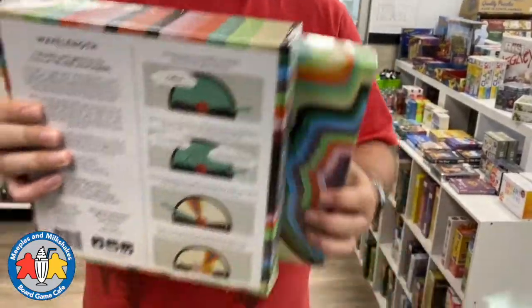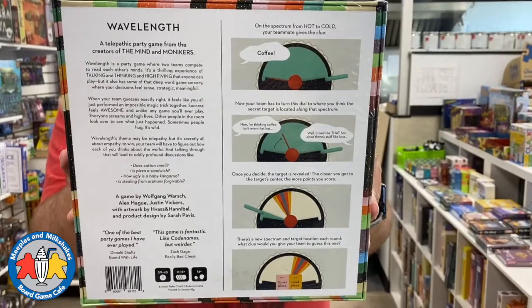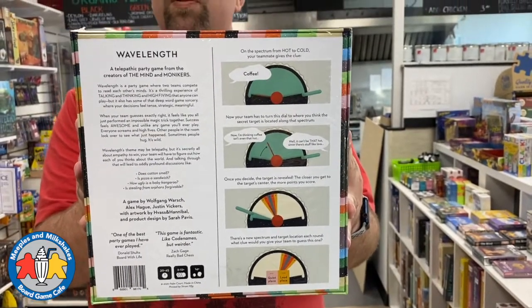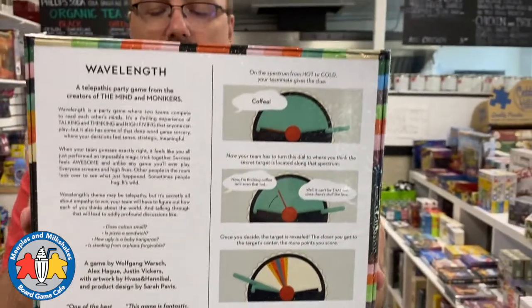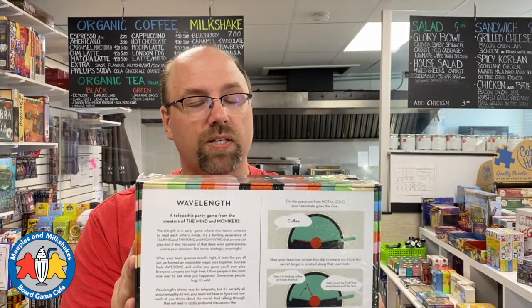This is a team-based party game called Wavelength — it's very, very fun. One person on your team gives you a clue. For example, they pick up a card that says 'hot to cold' — that's a spectrum. Always in this game you'll pick up clues that are a spectrum of values: big and small, hot and cold, cheap and expensive. So in this case they gave the clue 'coffee,' because coffee is sort of hot but not as hot as the sun or an oven. On the back of the box there's a band with four, three, and two — that's the number of points your team can get. The person giving the clue saw the band was sort of to the left of the middle and decided to give the clue 'coffee.'